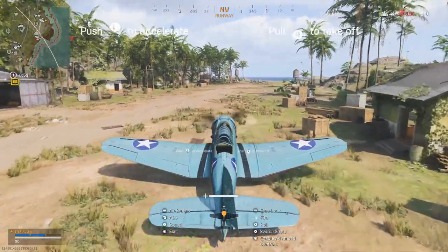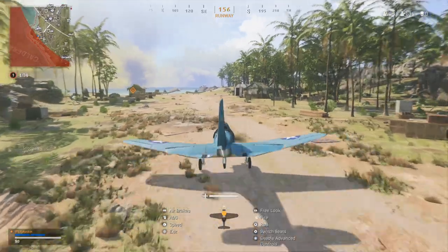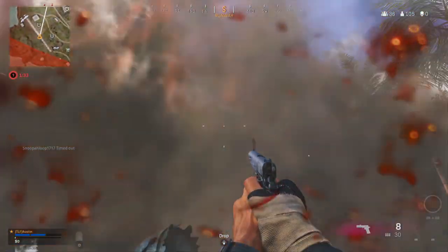To take off, simply push up on the throttle, then pull back on the stick. Just remember to invert your controls first, otherwise you'll spontaneously combust before you even leave the tarmac.